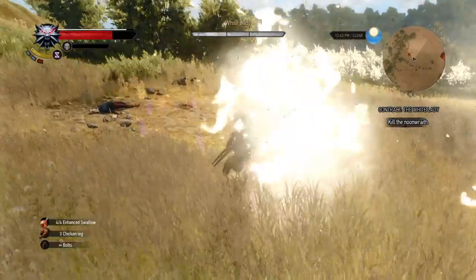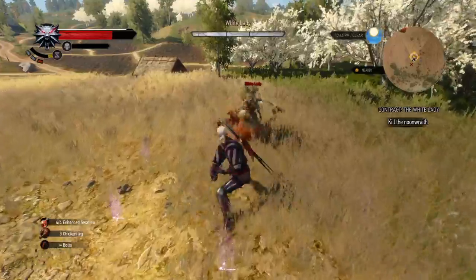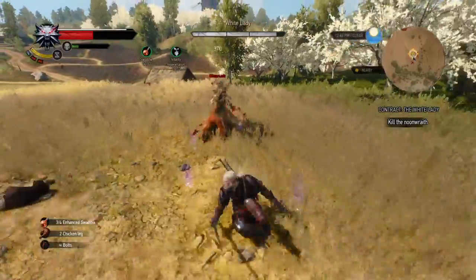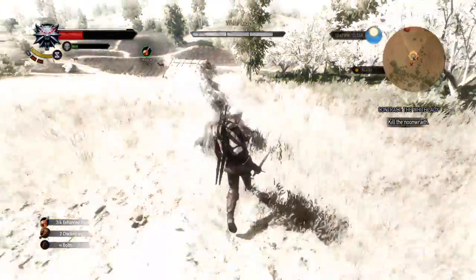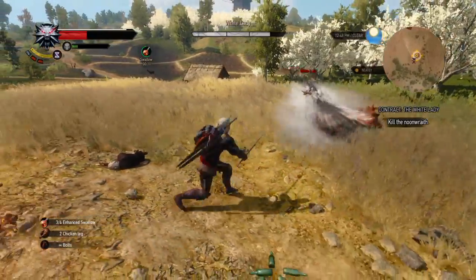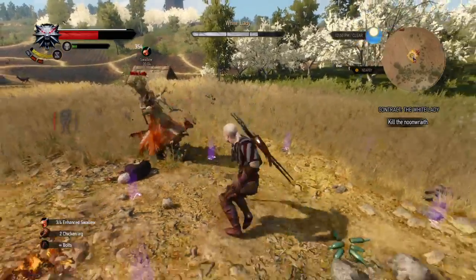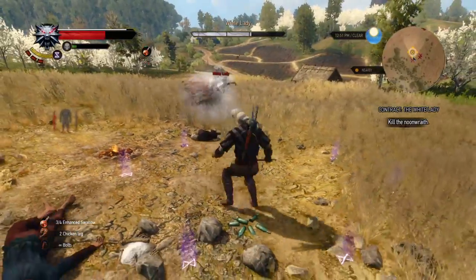She just gained all her health back. What the Yrden does is it slows them down. When she's ghostly looking like that and outside of the Yrden sign, I like to think that they're moving in a super fast frenzy mode. That's why when you attack them when they're ghostly it doesn't do a lot of damage — they're moving so fast that they're dodging your blade and it's only nicking them. You want to get them inside the Yrden sign so that it slows them down and they take the full brunt of your damage.